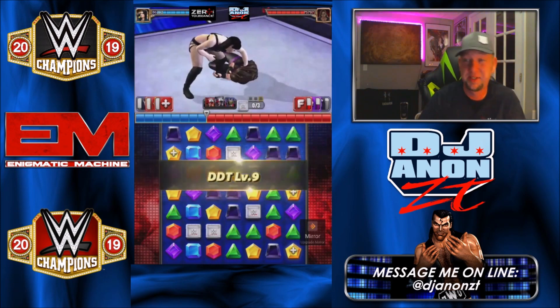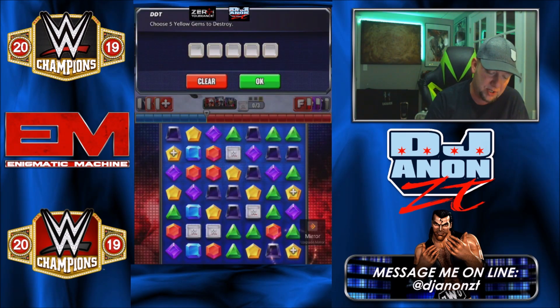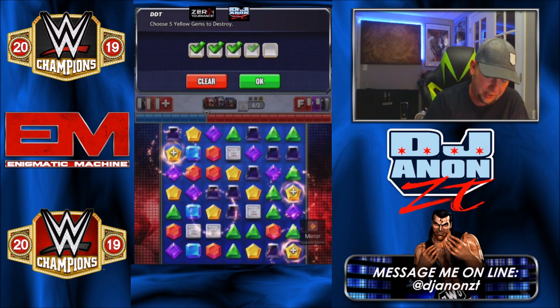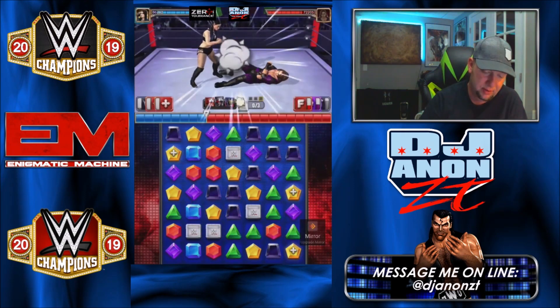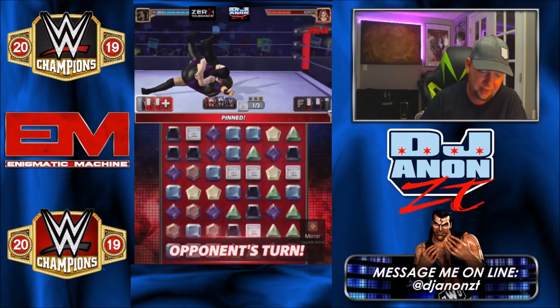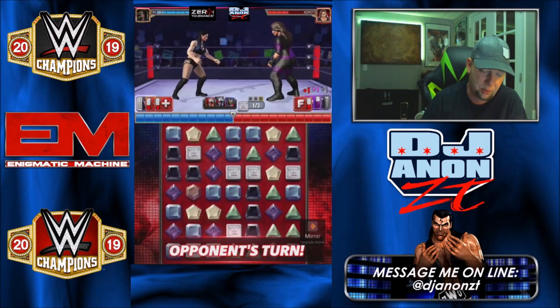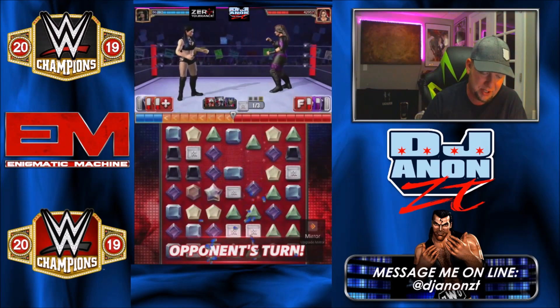Then you hit the DDT and choose five yellow gems to destroy. Since we had our protect gems on yellow gems, all the cross break gems are on yellow gems. We get three cross break gems breaking. We could have had a friendlier cascade, but remember Nia's got us outmatched here.